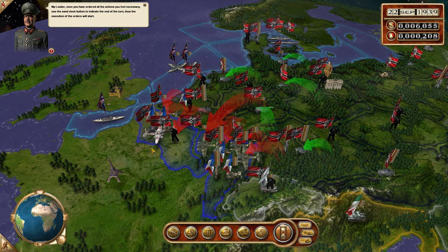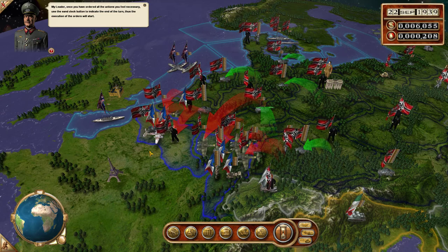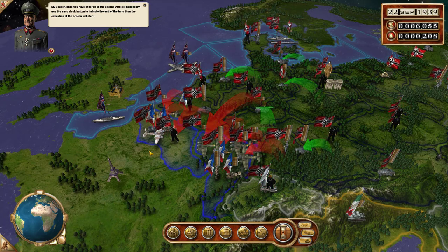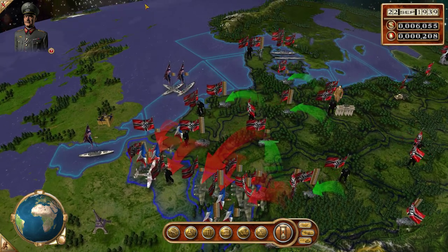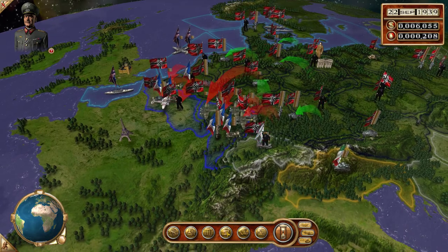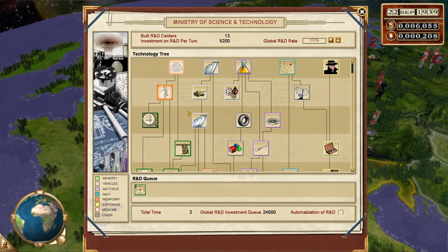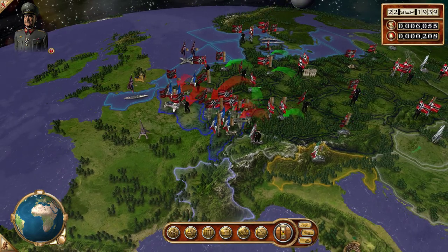I have improved the graphics too. The advisor says: my leader, once you have ordered all the actions you feel necessary, use the sand clock button to indicate — yeah I know that. What about updates? Clicked the wrong button first. Technology — let's go for some snipers. Maybe the paratroopers. Let's click and take the turn.